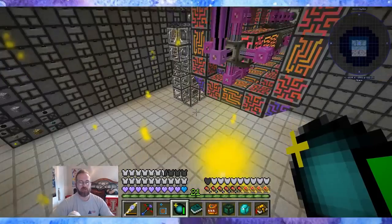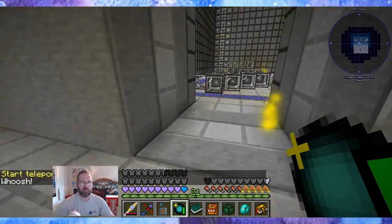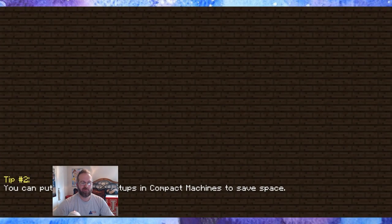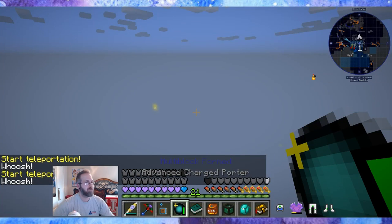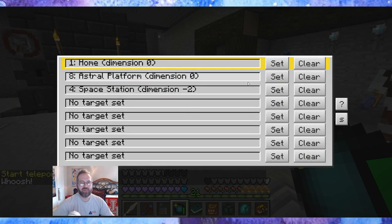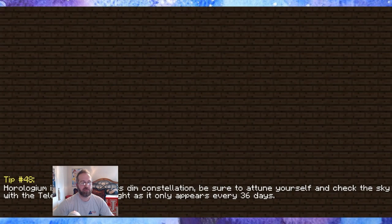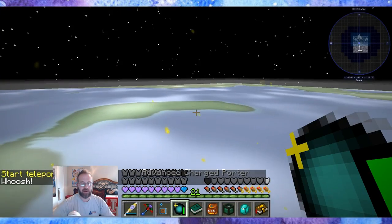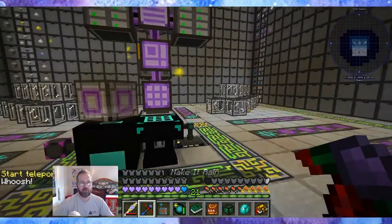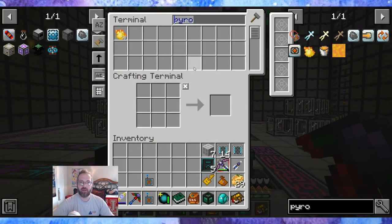Let me see if just changing dimensions can make this come back. Let me go back home and then fly back — the only way I've found to make that stuff come back is by re-logging. Let's go back to space station and see if switching dimensions helps. I've just been running into issues with this mod pack recently, whether it's the mod pack or my computer. Now it's back — I can access it again.